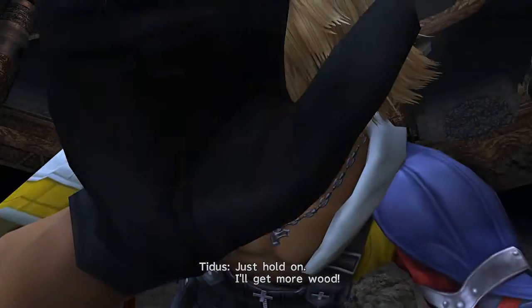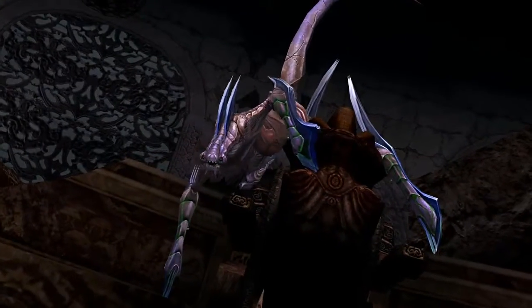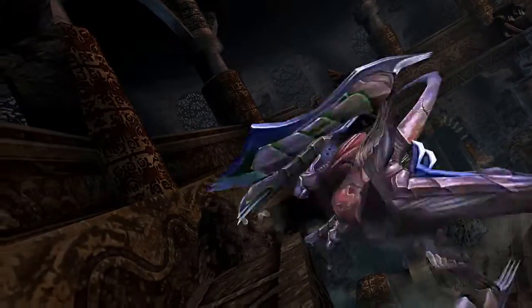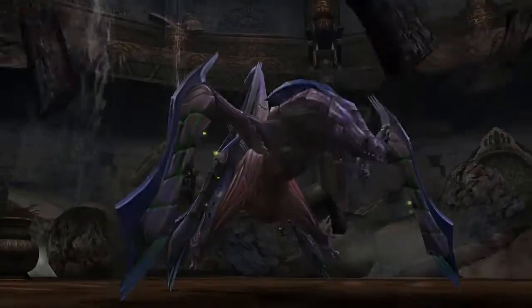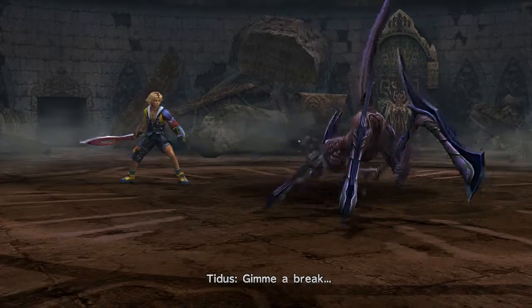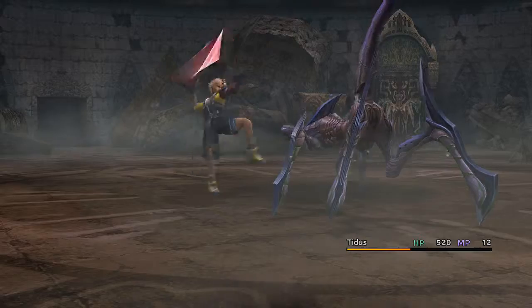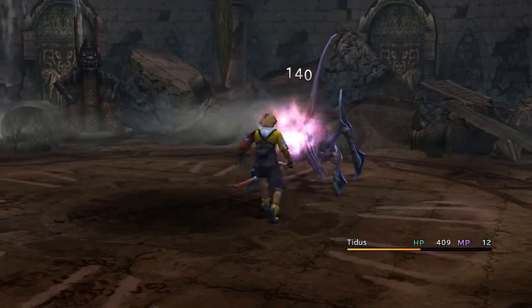Now, what's going to be different between this game and the one that he played is that I'm playing with the Expert Sphere Grid, which is actually an easier Sphere Grid - by far, it's much, much easier. This boss is named Klikk - K-L-I-K-K, kind of a weird one. And as opposed to the last two bosses, this one is not percentage based, which means this guy can actually kill you.